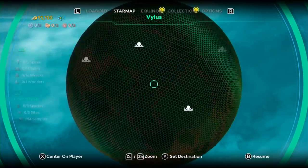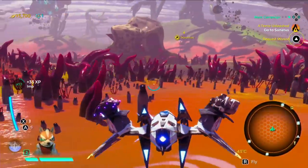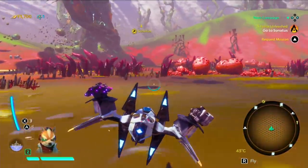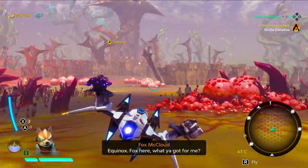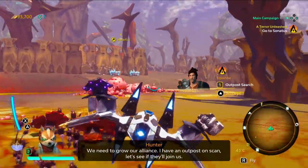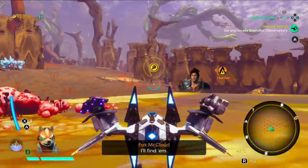You'll also find buildings that are effectively shops where you can sell off items you've collected. Let's hit request mission — 'Equinox! Fox here! What do you got for me?' 'We need to grow our alliance. I have an outpost on scan. Let's see if they'll join us.' 'I'll find him!'